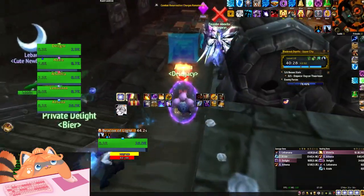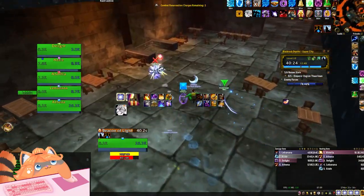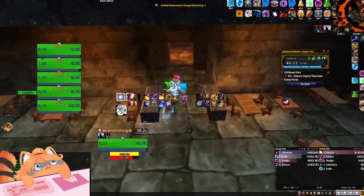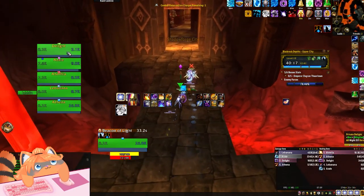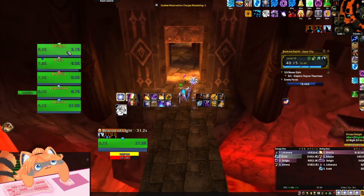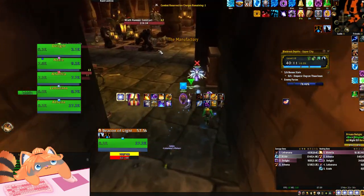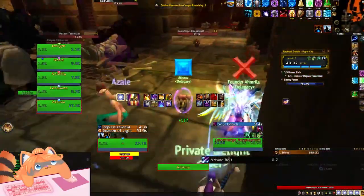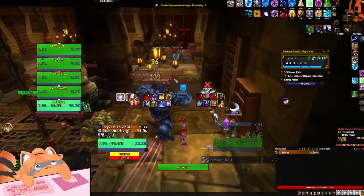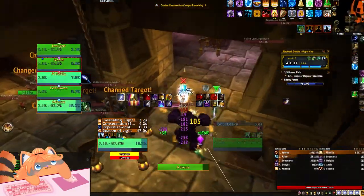We're pack tactic-ing back now. This is a pretty crazy pull — probably one you don't want to do unless you're trying to hit the top number. Normally when I cross this bridge I'd horn, we'd smoke bomb, and kill everything. But we're not doing that here — we're doing everything all at once. I'm going to searing pain pull this pack, then horn this pack plus the pack on the other side, then go around the corner and pull the boss with it.